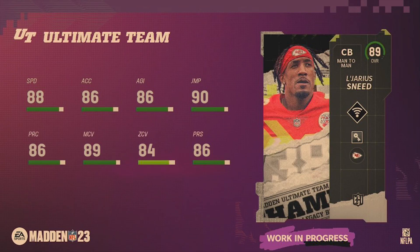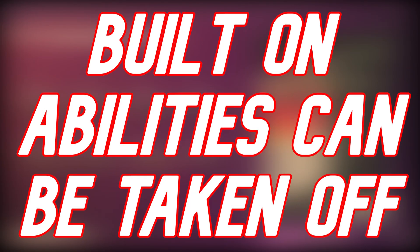The best card of this drop from my Kansas City Chiefs perspective is L'Jarius Sneed. Not only does he have 88 speed — the fastest card we've seen so far for Madden 23 — he has Pick Artist, maybe the best built-on ability he could have had other than Acrobat. I prefer Pick Artist over Acrobat, so I am in love with this card and I'm going to do whatever it takes to have him on my team.